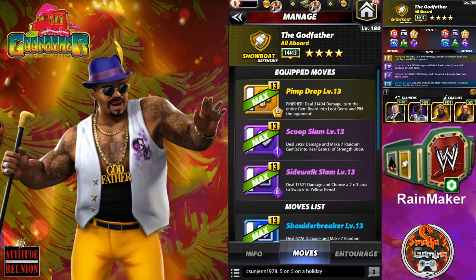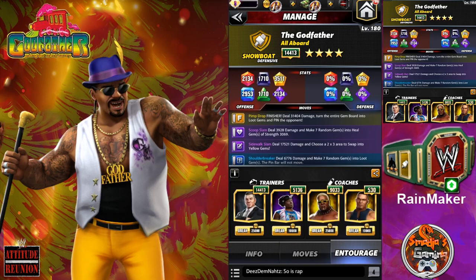Let's go with our second build. We have the Pimp Drop again — it's the finisher, 31,404 damage, turning the entire gem board into loot gems. We have the Scoop Slam — deal 3,928 damage and make 7 random gems into heal gems of strength 3,069. That's a 1 MP charge, so basically every turn. And the Sidewalk Slam — deal 17,521 damage and choose a 2x3 area to swap into yellow gems. That's an 8 MP charge. For the entourage I'm using exactly the same, except switching Akum for Mr. Xavier Woods.